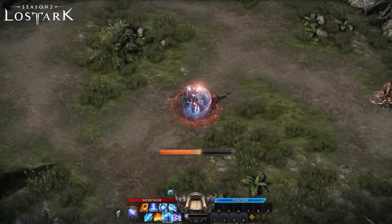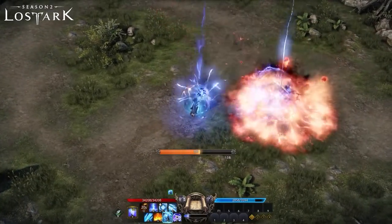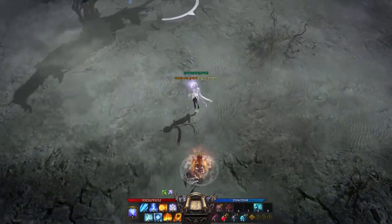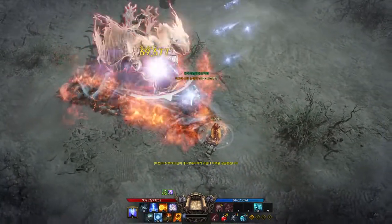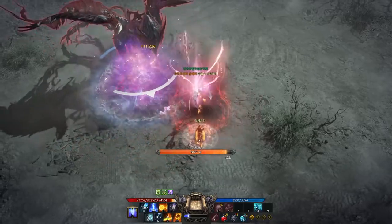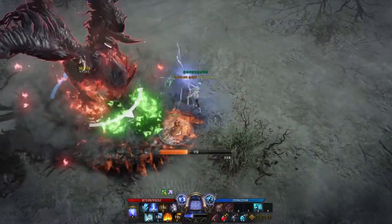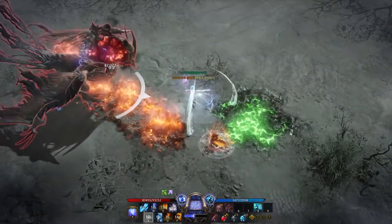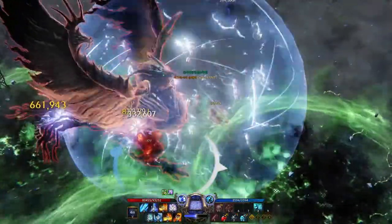This is Sorceress. In short, Sorceress is an original Magician class using three elements. This class can cast powerful attacks in large areas. It summons lightning bolts, or a meteor, or even icicles. In Korea, Sorceress is one of the top dealer classes because it can give a huge amount of damage in a small amount of time using its identity.